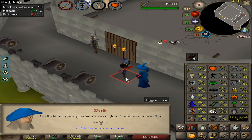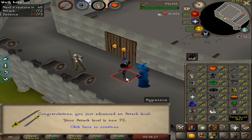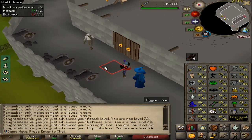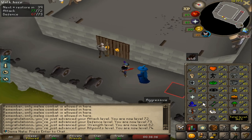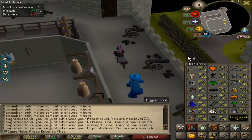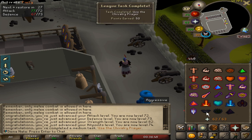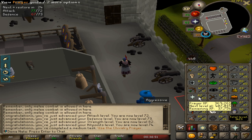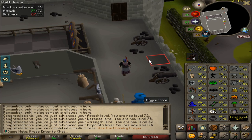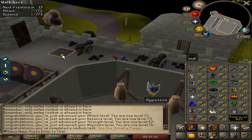72 attack, 73 defense, 82 strength, and 74 hitpoints — that is so nice! Now that we have all that out of the way, we can also use Chivalry by the way — that's a medium task. We don't quite have Piety yet, that's at 70 prayer, but we're working towards it. I'm gonna go back to getting the dragon defender because I was working on that and never ended up getting it, but we're pretty close now.